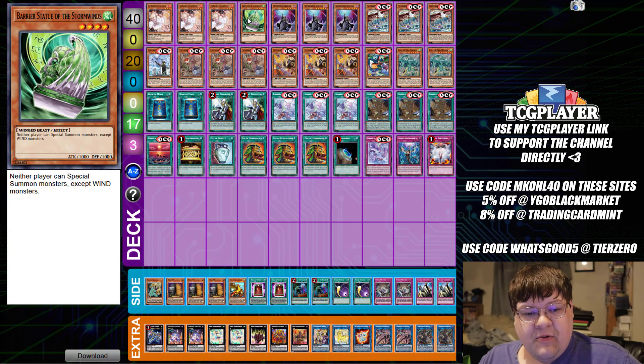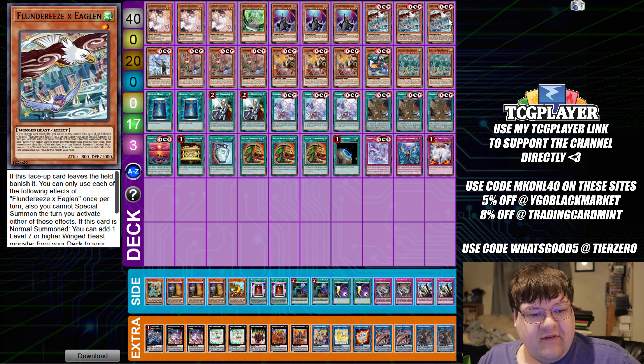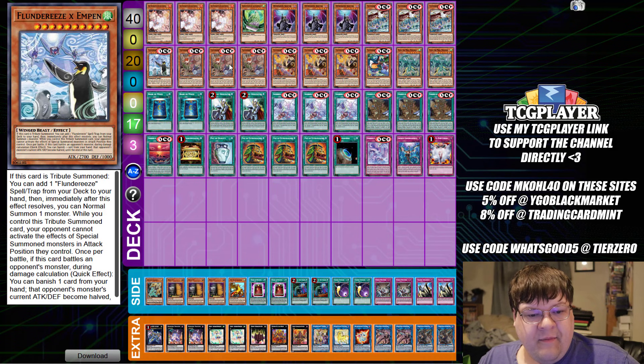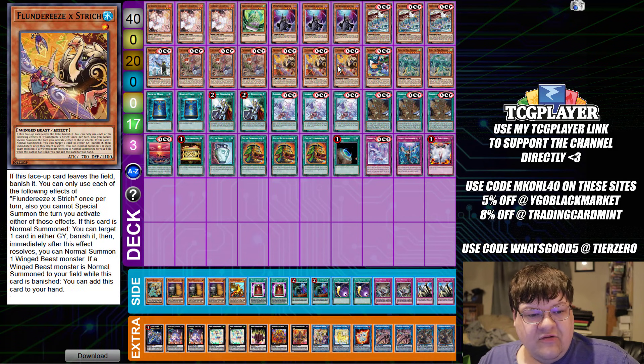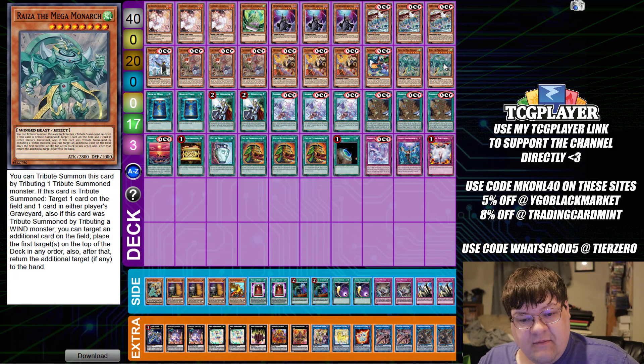We have triple copies of Ash Blossom and Joy Spring, one copy of Barrier Statue of Stormwinds, triple copies of D-Shifter — of course this will still be the backbone of your deck — triple copies of Eglen, one copy of Empen, triple copies of Robina, triple copies of Strich, one copy of Toucan, and two copies of Mega Rize.